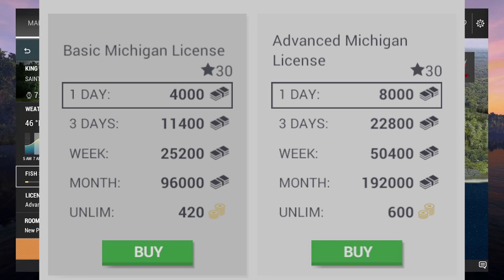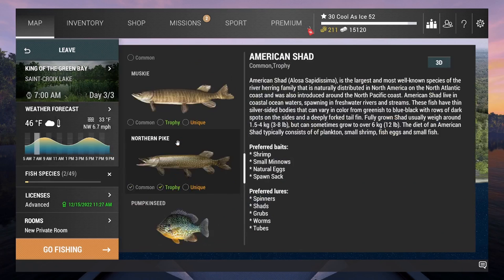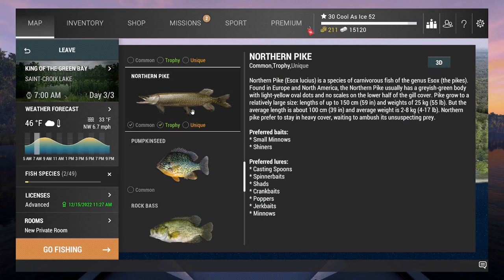What we're going to be catching is Northern Pike. You've probably caught these before at other lakes, possibly, but you can only catch them in Common and Trophy. Now we go all the way up to Unique, and they're very, very expensive. You can get a lot of money for just one.